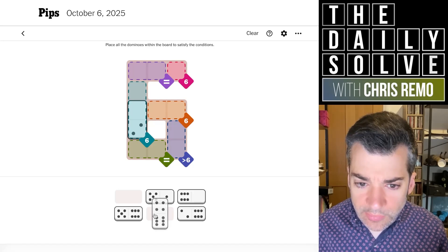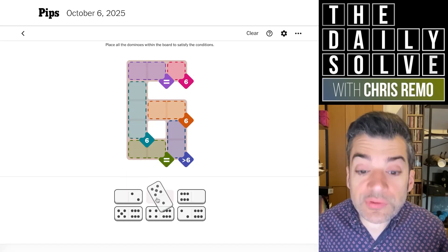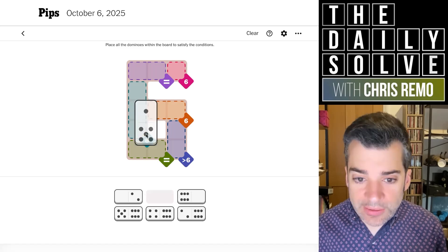That's not going to work either. I must've made a bad conclusion there, because this would then need to be a six pointing into the six, and we don't have that. Sorry. The five-one — I didn't see that one.